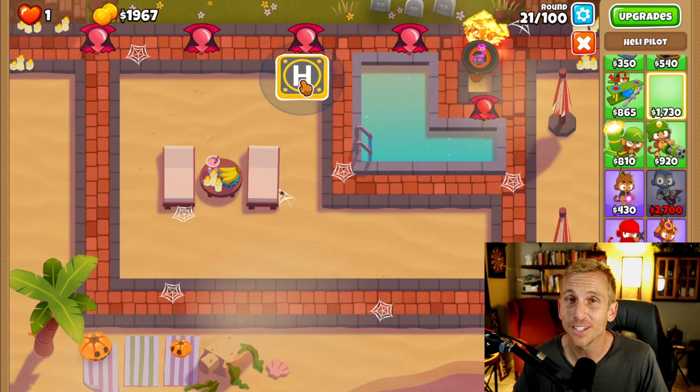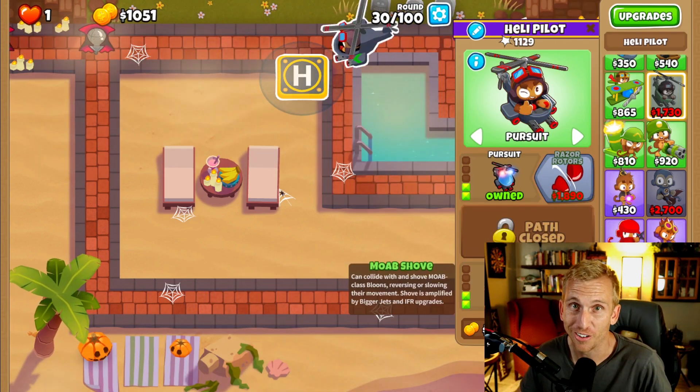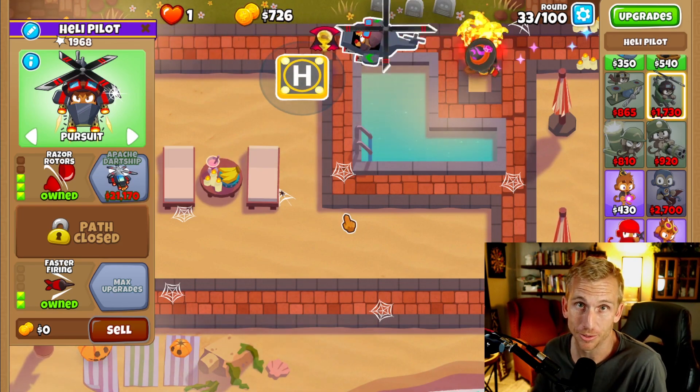With some money saved up, place a helicopter here, and then we're going to upgrade him to quad darts, pursuit, faster darts, and faster firing. Let's grab some razor rotors as well, allowing our chopper to pop those lead Bloons.